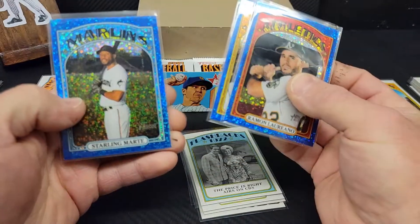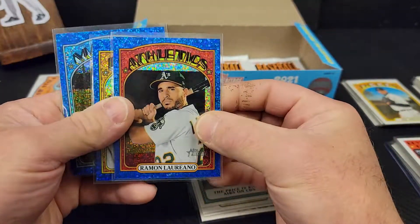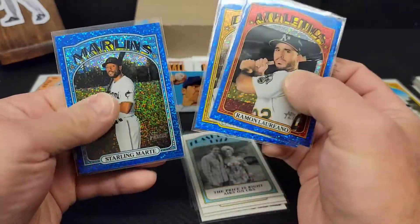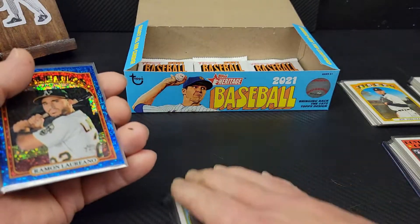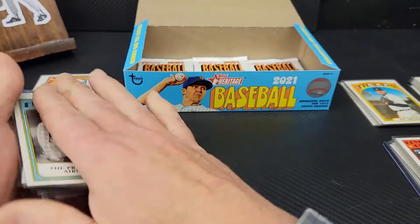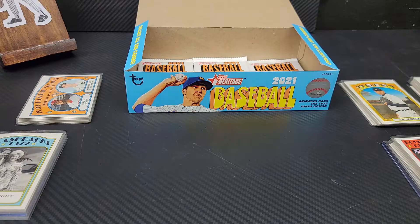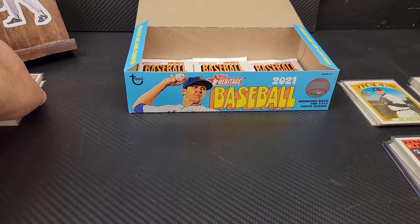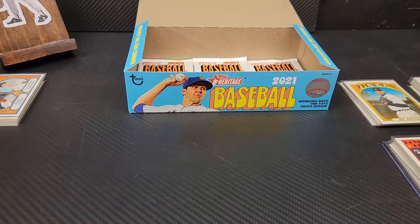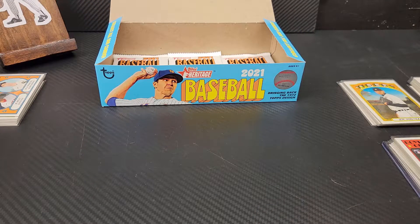Honestly, no matter what I pulled out of the Walmart mega, I would have still chosen the hobby box as the winner — but man, those blue parallels are super cool looking and you could just stare at them all day. That would be a cool set to put together. Shoutout to BD Cain, who really has some incredible sets he's been working on for a long time — difficult sets, but impressive.